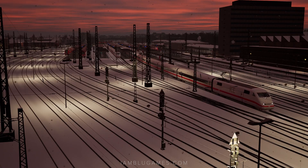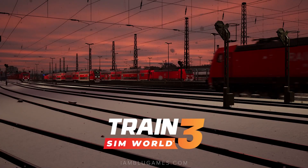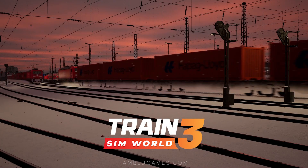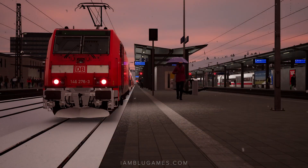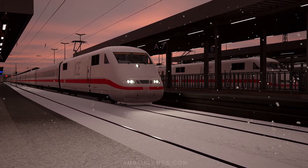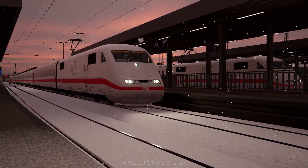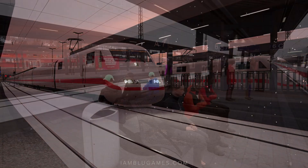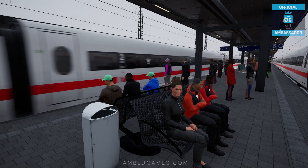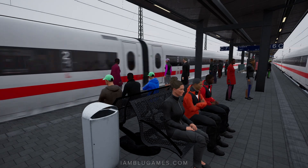What is going on beautiful people, it's your boy Blue and welcome to another early look at Train Sim World 3. Today we are back in Würzburg, Germany for some more high-speed action in the old ICE1 Intercity Express high-speed train, which is currently waiting for us at platform 7. It just finally got here right on time as usual.